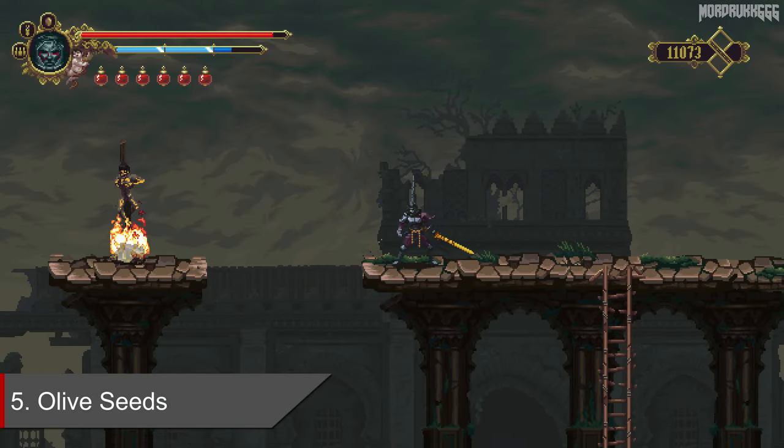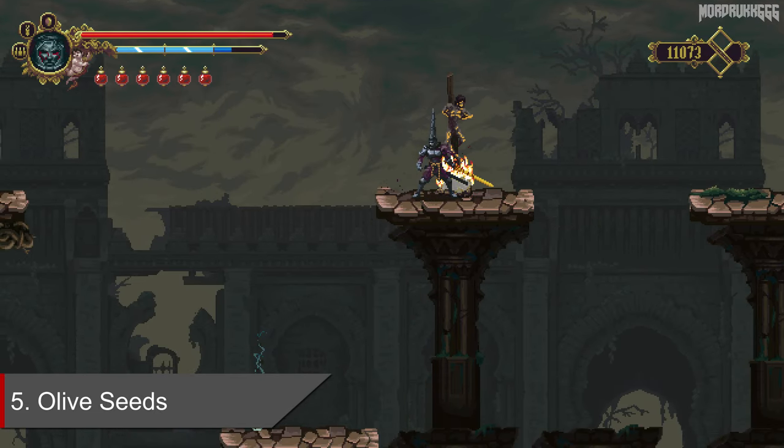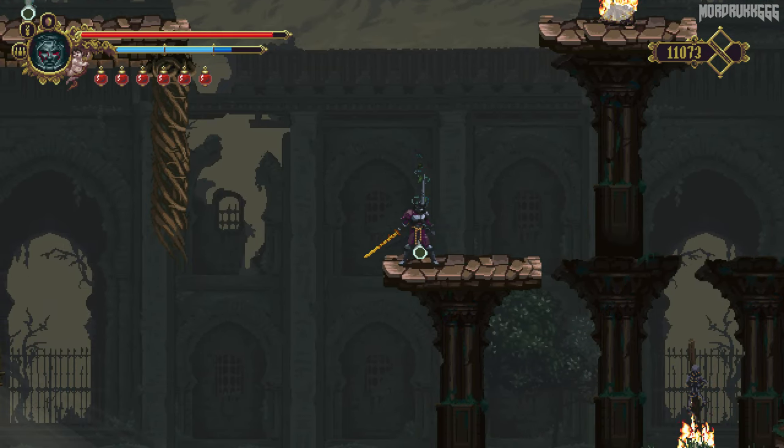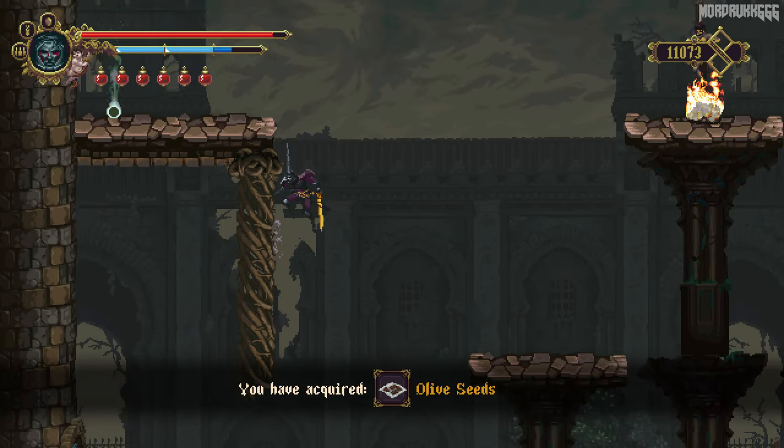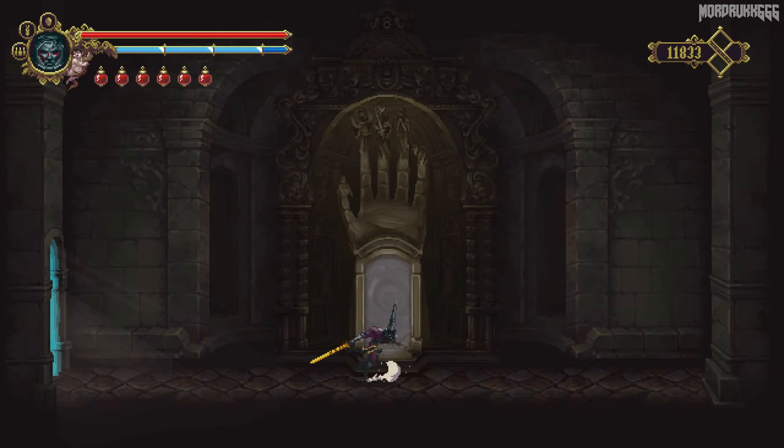The fifth can be found in the Patio of Silent Steps. Watch the spikes and then head to the Library of Negated Words to warp back to town and drop it off.